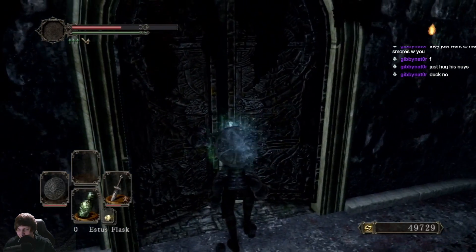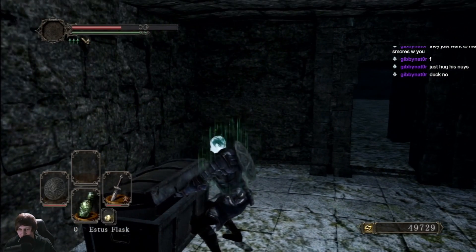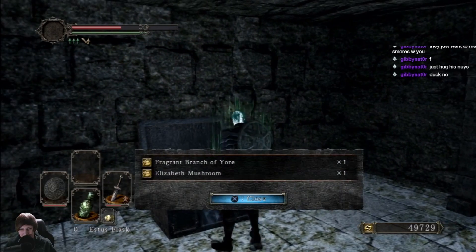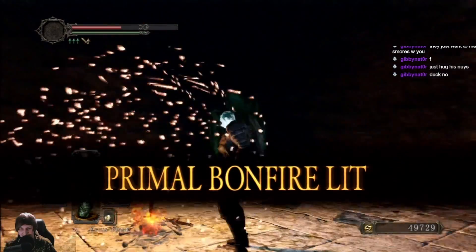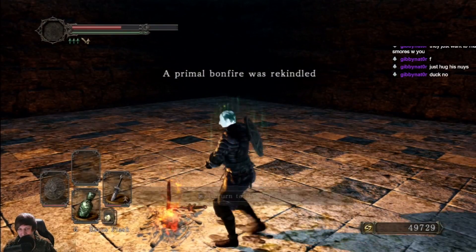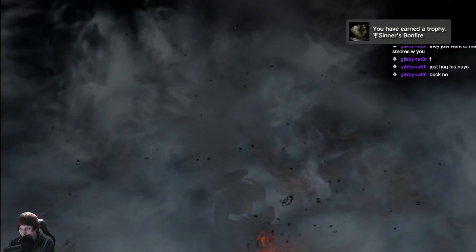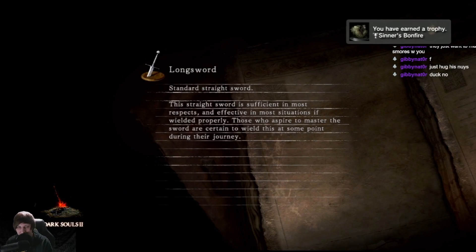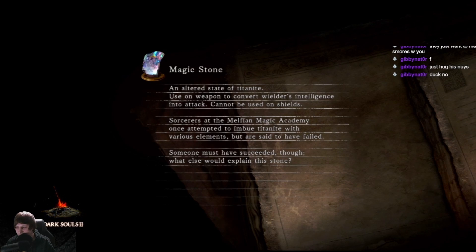Alright, get me in - 49,000 souls, holy shit, this room's such high level. Another fragrant branch. I love how in vanilla this room is just like an empty space - there's really no purpose for this room to be so big. But I guess in Scholar they made it work because they made Aldia pop up every so often. He's pretty big, except when he's not - I think there's one or two bonfires where he can be really small for some reason.